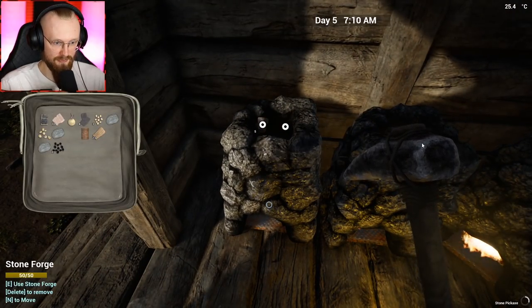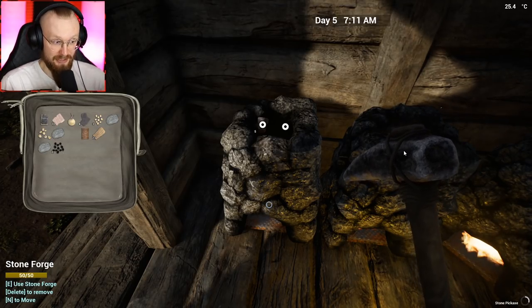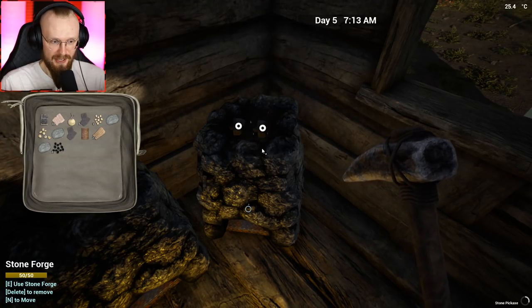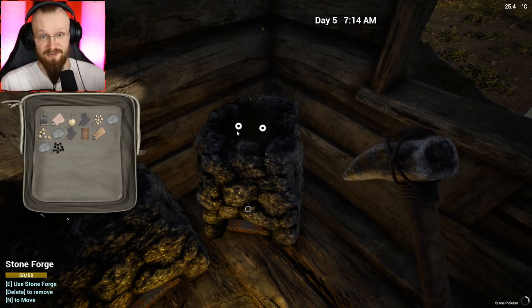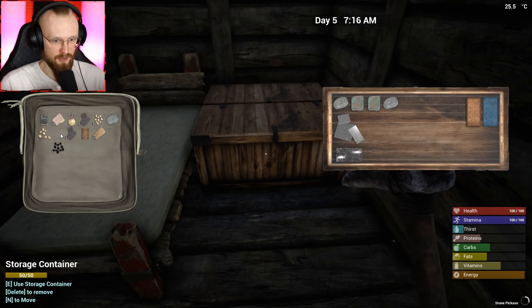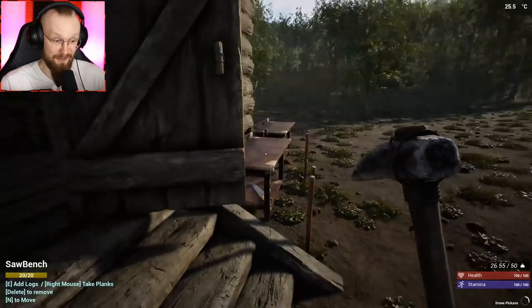So I'm gonna take all of these iron fragments and start cooking them into iron. And also, thank you for the tips. A lot of you told me that I can click Alt and use my right mouse button to transfer items. So just like this, I can open up a chest and drop these rocks with a click of a button. That's so useful. Thank you, guys, for all your tips.